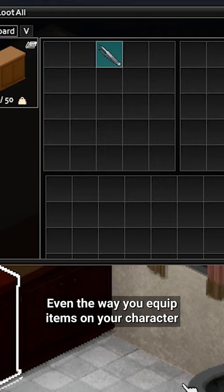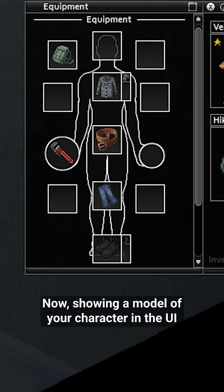Even the way you equip items on your character is changed, now showing a model of your character in the UI, with slots in the appropriate places for items you'd want to wear or use.